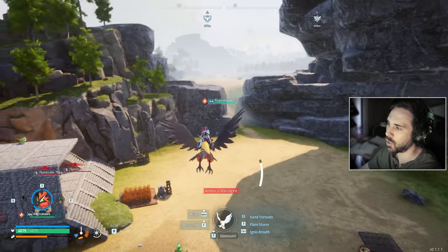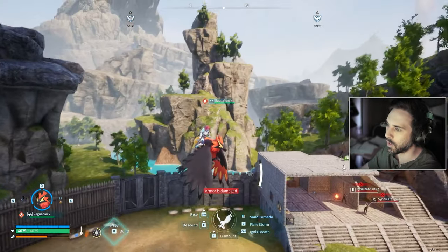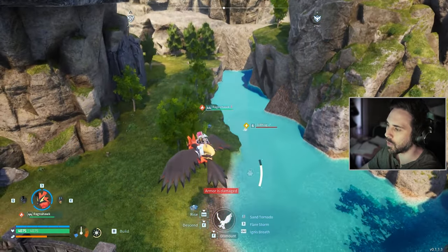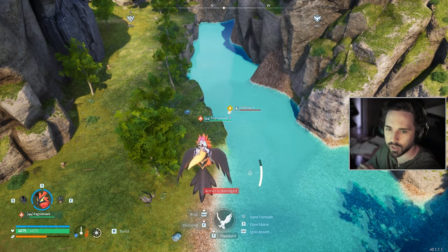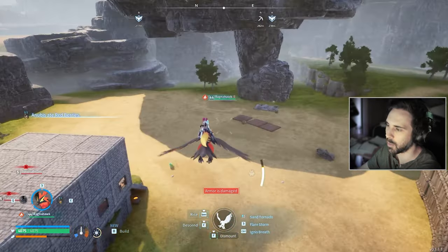The raids usually come in from this side on foot, and on air they come around the mountain to the other side. But there is one raid that comes through the water right here for some reason and they get stuck. It's actually super easy for your pals to clear the entire wave with like one or two attacks because they all stack up in that one spot.